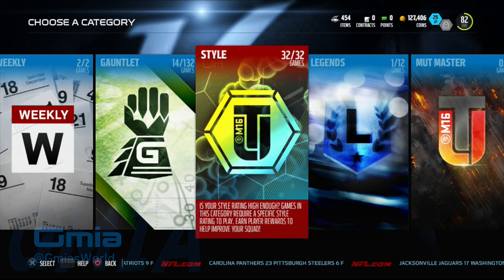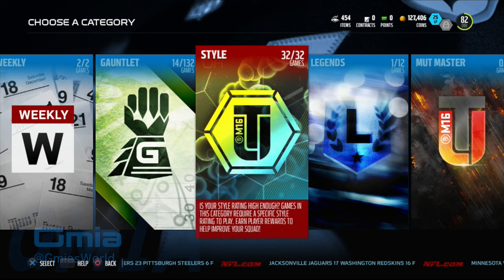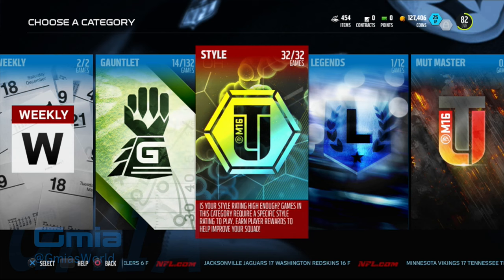What's going on everybody? Today we're going to show you how to unlock the 92 overall Tony Romo — and I think you get a Glover also — but this is primarily for the quarterback, because a lot of people have been saying that their quarterback is throwing the ball out of bounds, which is very prevalent in Madden 16. Get used to it: it's not going to be changed, the patch is not going to change it.